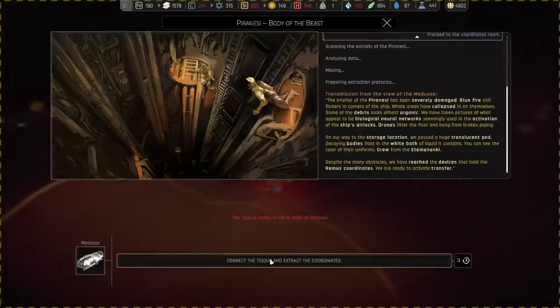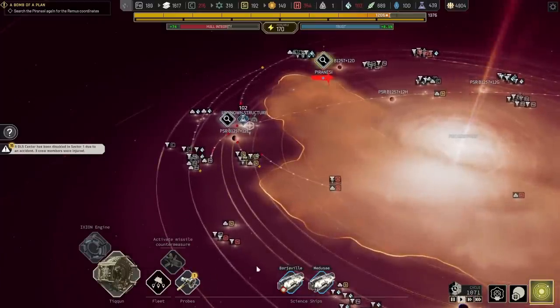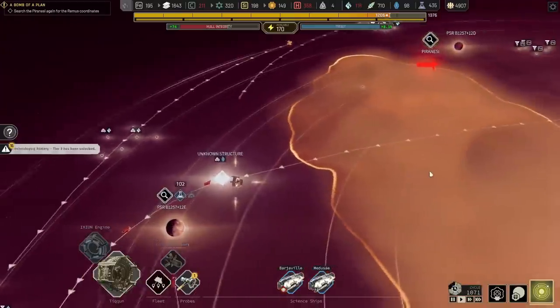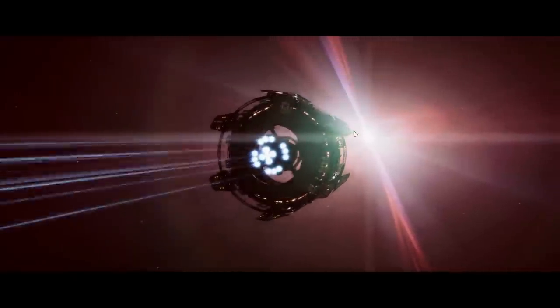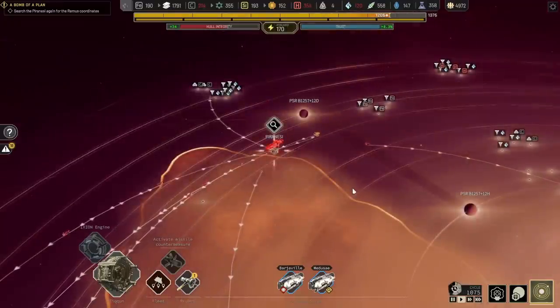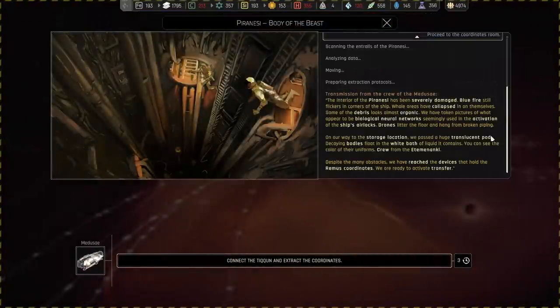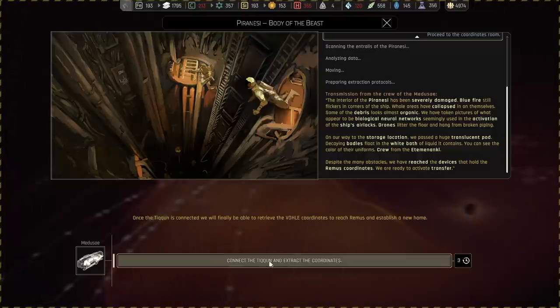Despite the many obstacles, we have reached the devices that hold the Remus coordinates. We are ready to activate transfer. We need to be next to it. Luckily this is just outside the storm — that's good news. We have more accidents; there's always more accidents. I guess we just fly back to this one and hope it's not inside the storm. If it is, it is, and we have to do it anyway — we can survive the storm for a bit. The Piranesi is ready. We have arrived at the Piranesi and it looks like we are not inside the storm at this point — so that's very lucky. Good place we disabled it. Once the Tycoon is connected, we will finally be able to retrieve the Remus coordinates and establish a new home.